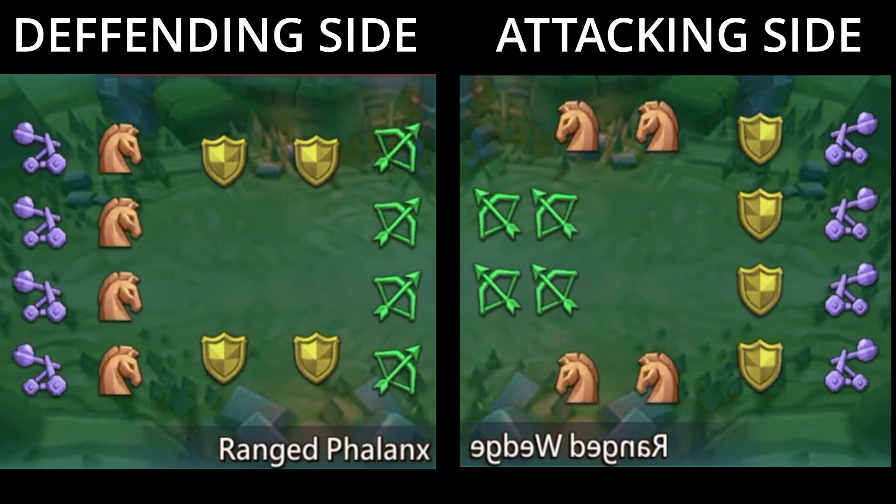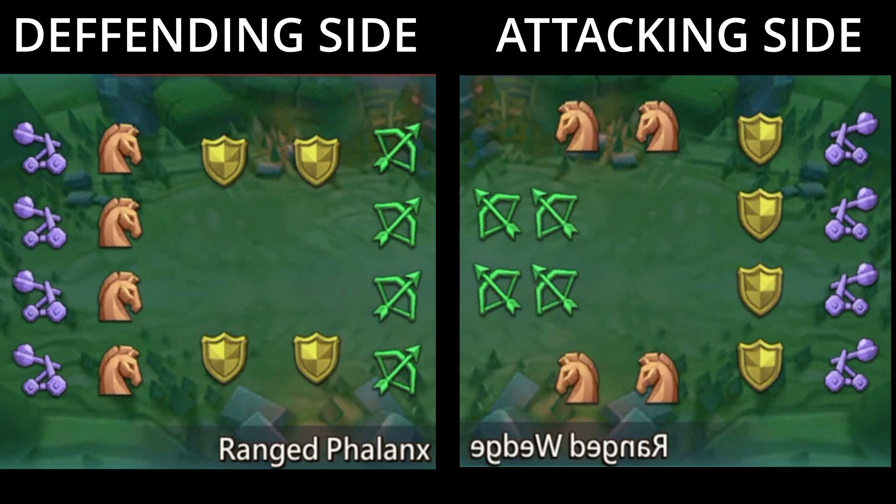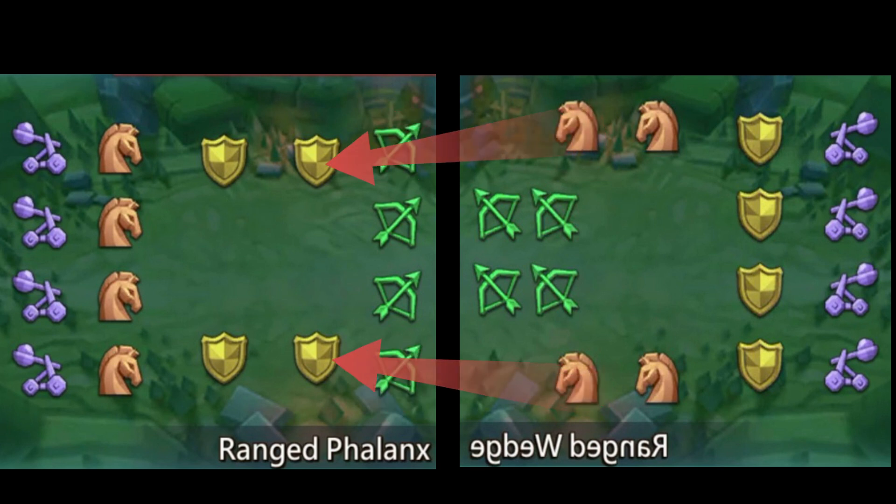Let's take a look at the image: range phalanx versus range wedge. In range wedge you can see the positioning of cavalry troops - there are two squads to the left and two squads to the right. Each icon on the battlefield represents a squad: range troops, shields are infantry squads, and horse heads are cavalry squads. With 800k t4 range, every icon is one squad with 200k range. My cavalry using wedge will fight one squad each, meaning they only need to kill 400k of your frontline range, then fully hit your infantry until your infantry dies. So right there you are fully countered even though you think you are countering the rally.